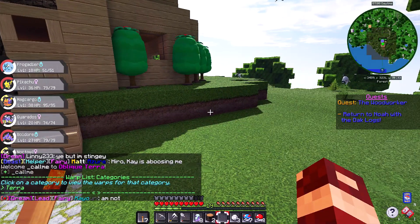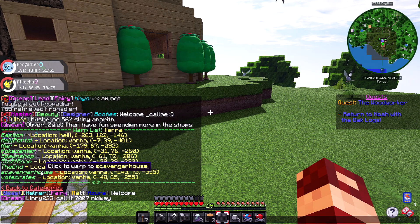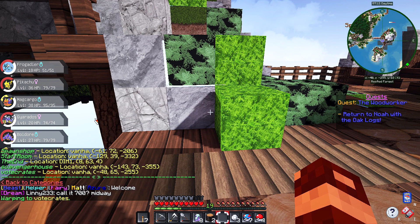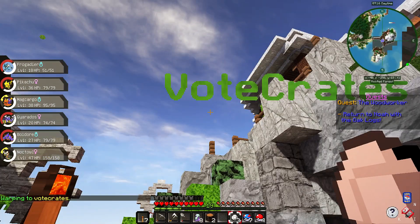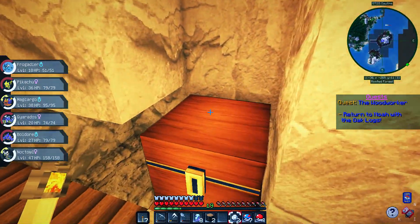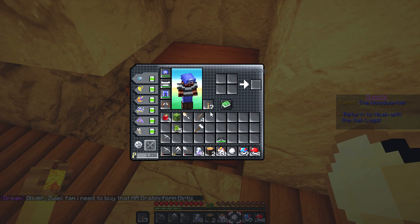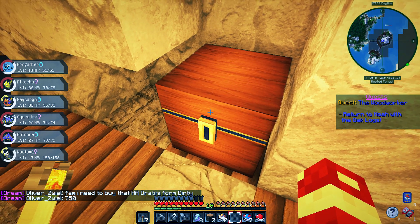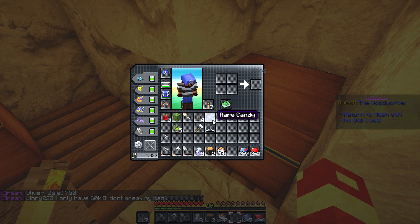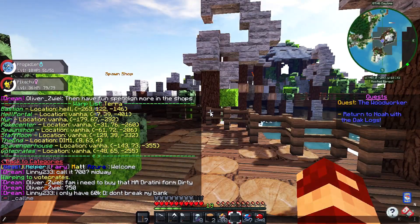We have warps — I didn't mean to do that. I want to head to vote crates, there you go, because we have three vote keys. It gives me timer balls, and I got three rare candies. That's awesome.